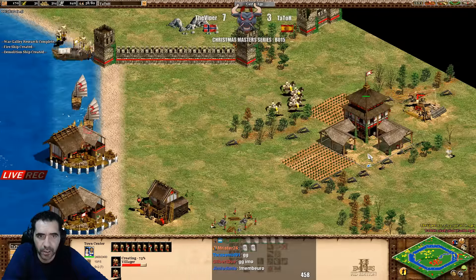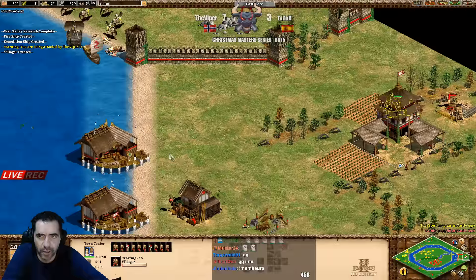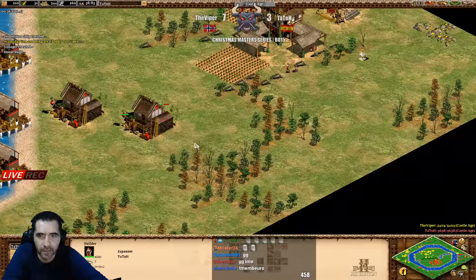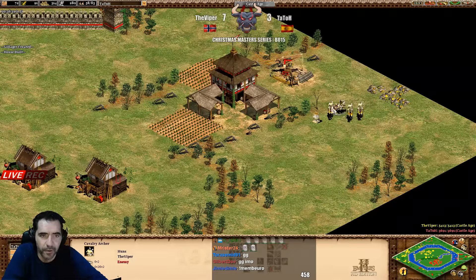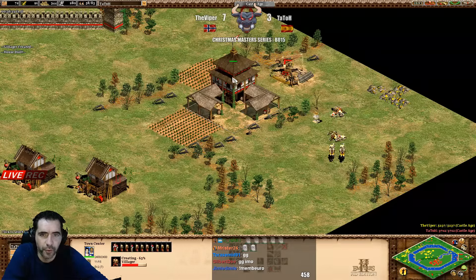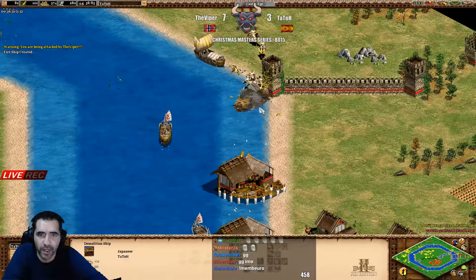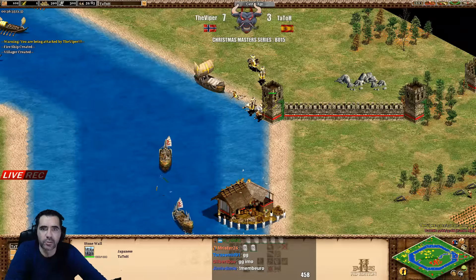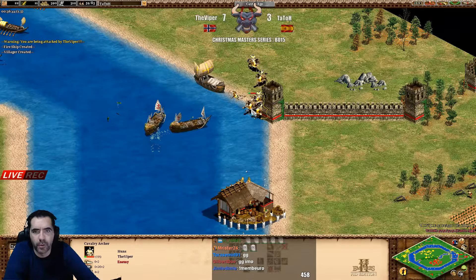He's there with the cavalry archers and Tatot has no siege to defend. He's eating the town center - good group to defend. Viper is starving - oh my lord, losing three cavalry archers. But this is completely walled so he's fine. The demolitions - he's trying to kill the cavalry archers, almost killing. He made some good job there.